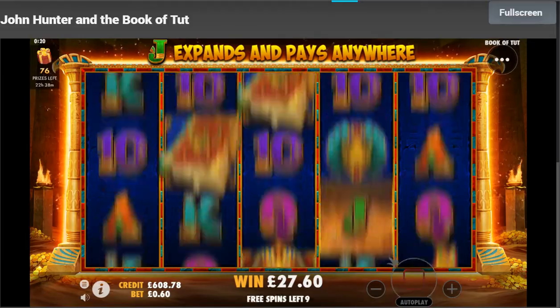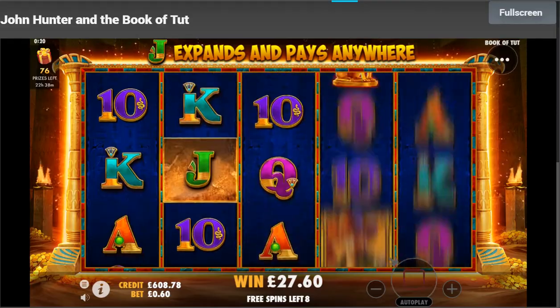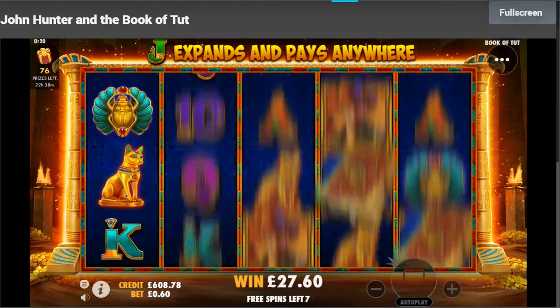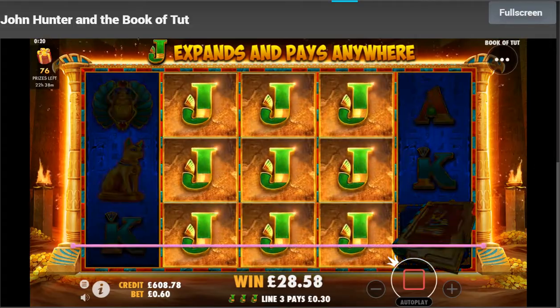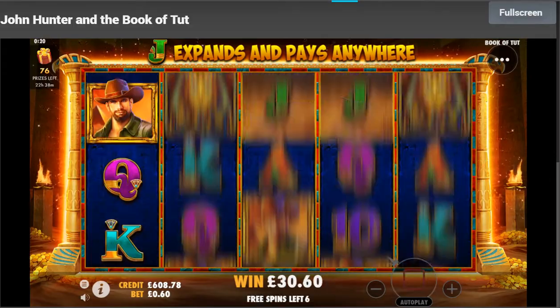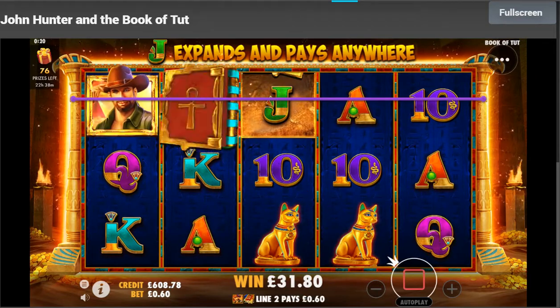The jacks are hiding away a bit, so hopefully we can get a few more. That's a bit better - three lines at least. Doesn't pay a lot though, so really you need four or five on this sort of stake.